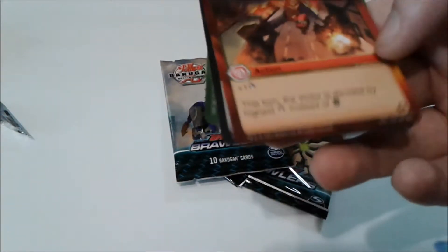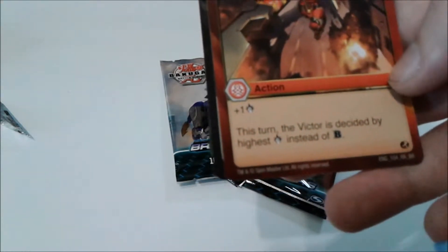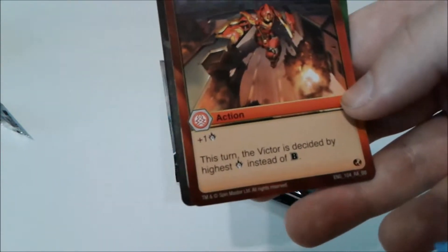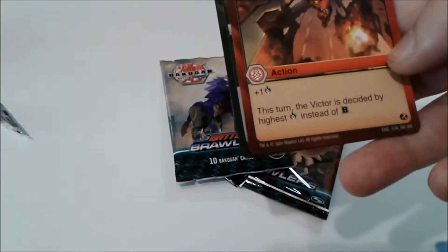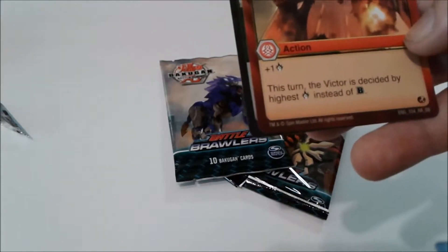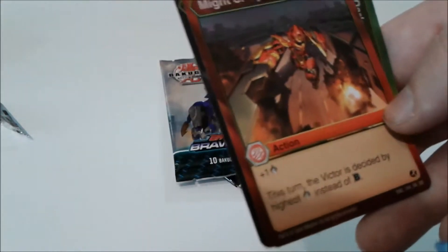Might of Cyndius — for two energy, plus one damage. This turn, the victor is decided by the highest damage instead of B power. I've talked about this before. For a deck of Bakugan that have high damage instead of B power, this one can wreck your opponent's strategy.